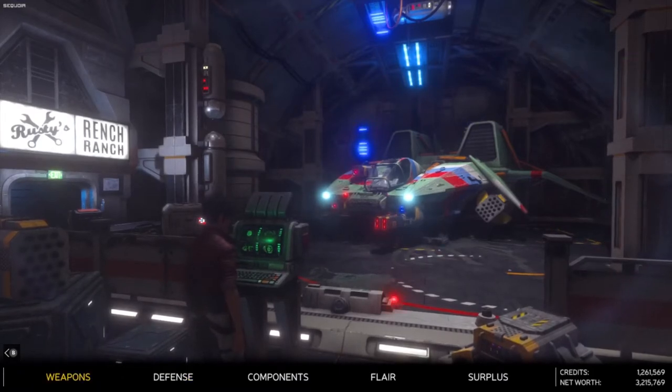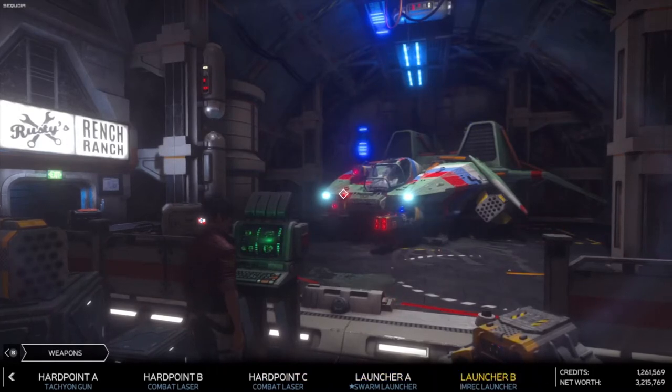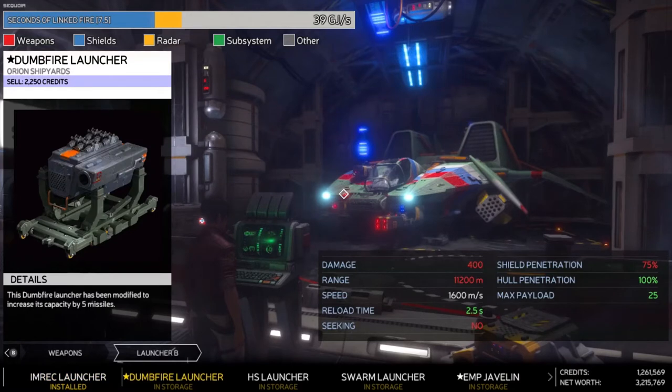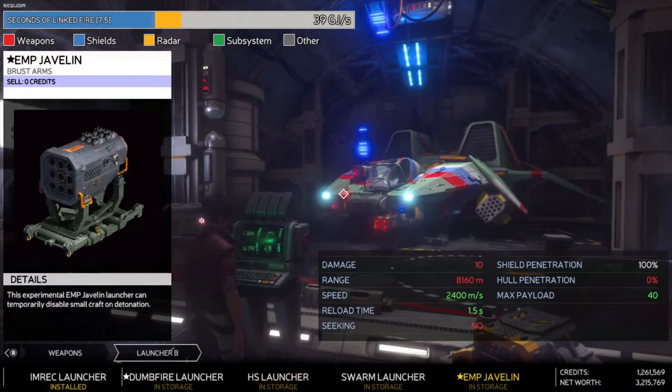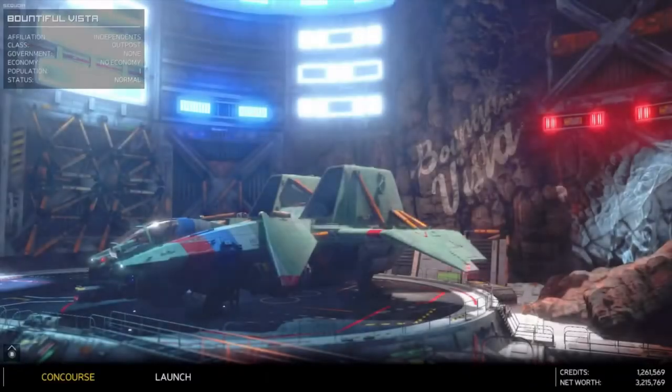With our Sequoia, we're going to go again with the tachyon gun and combat laser. The swarm launcher goes over here, and the MREC — image recognition missile launcher — goes there. They also have a dumb fire launcher that shoots straight forward, the heat-seeking launcher that requires you to be facing the rear of the target, and the Ampede Javelin, which I am not about. Now I've got everything level 3, so let's take the Sequoia out.